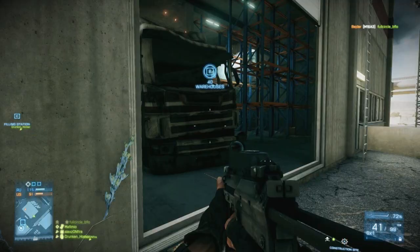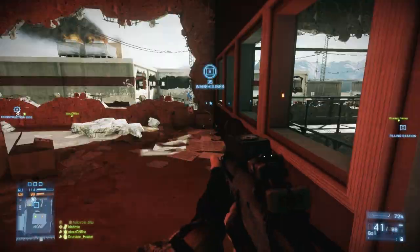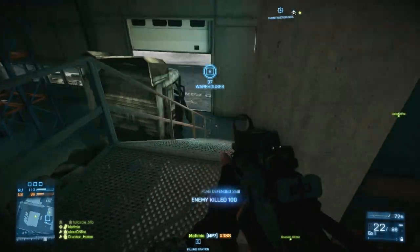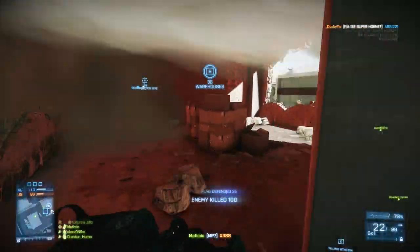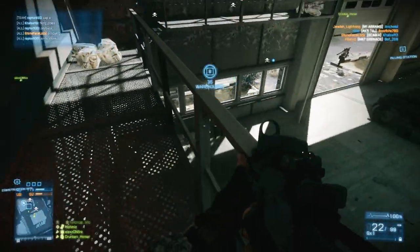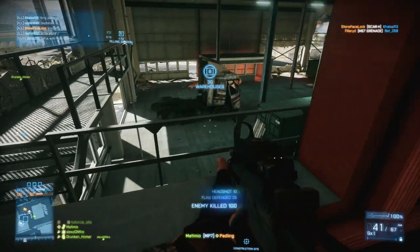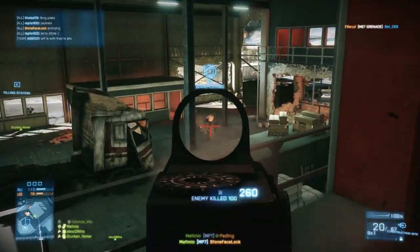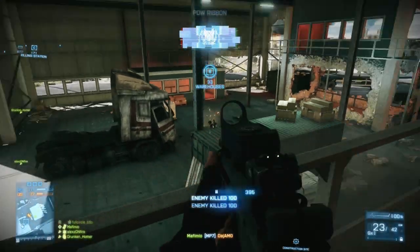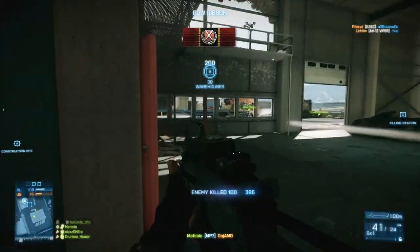Another class that really suits this weapon is the Support class. If you are not using the Ammo specialization, you only have 80 rounds in your cache. So if you use the extended mags — which gives you 40 rounds in your magazine — and you blow through your entire magazine twice, you're going to be out of ammunition. Using the Support kit will allow you to resupply your ammunition, and it also allows you to use different specializations if you do not want to run the Ammo one.